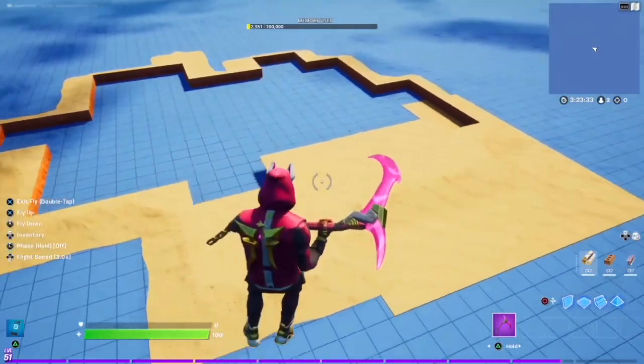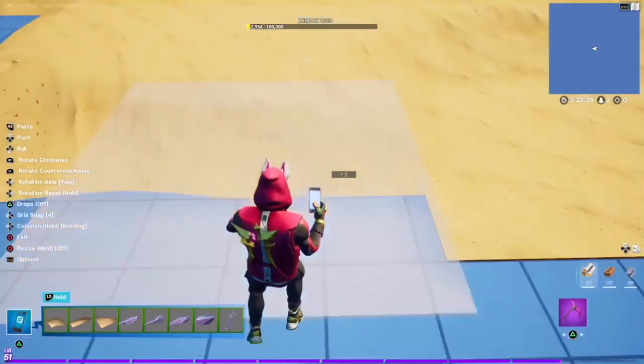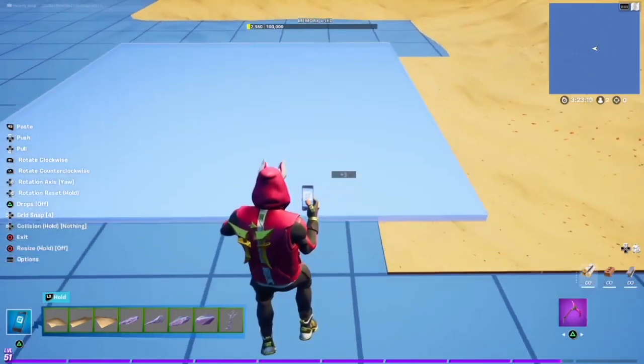So here's my outline for the first layer of sand. Now do whatever you want for the outside of your desert biome — you can add a cliff edge to it, blend it in, do whatever. But I'm quickly placing floor pieces for mine just so the tutorial is quicker. It's down to personal preference.